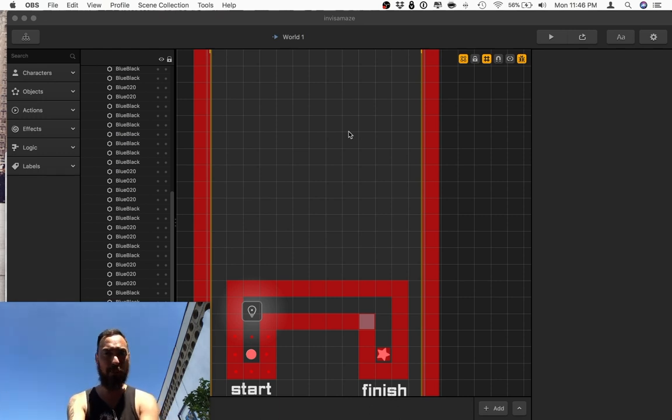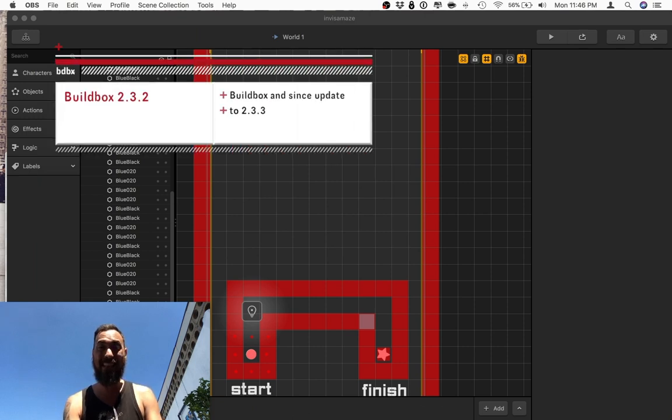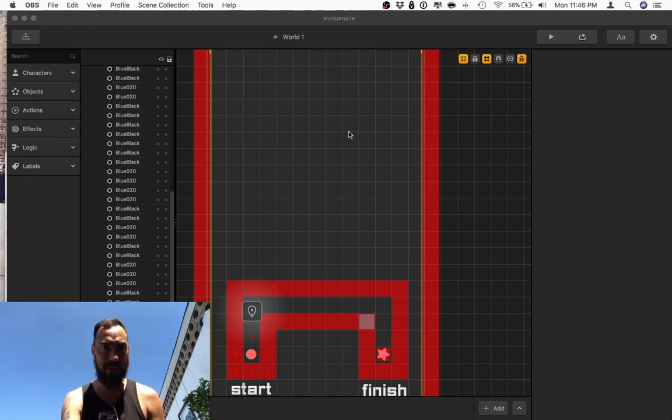Hey, what's up? I'm Al Cox and today in BuildBox Tips and Spoils, we are going over folders. I've always known about folders, but didn't discover the power of them until last week. In the newest update, there's folders and they just help with organization on another level that's never been seen in BuildBox before, because BuildBox didn't have folders and now they do.